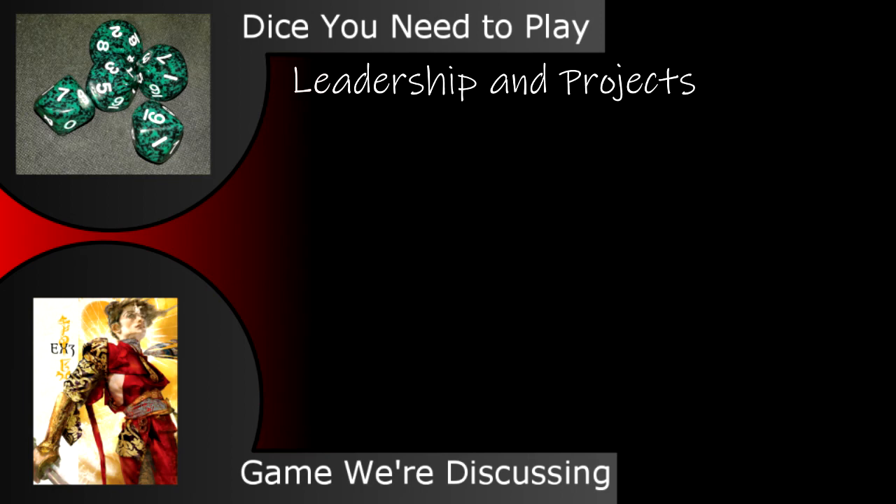The final step is the consequences. Succeed or fail, other characters are likely to take notice of what you're doing. They may like it; they may not. Either way, this is the perfect opportunity to introduce plot. Some local toughs in the neighborhood may not like that you're trying to open up a new business in their turf. So once the restaurant is completed, your next story beat is what to do about the tough guys — and thus, the game moves ever onward.